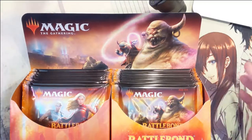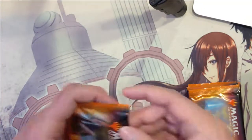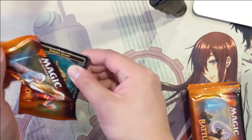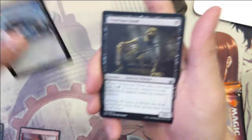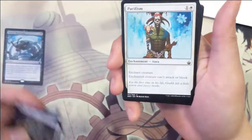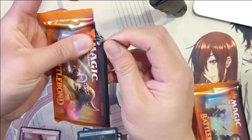Hey guys, it's Awana Turtle and today we're going to be continuing opening our box of Battle Bond. I'm going to jump into the second third and hope for some better pulls than the first third. The first third was definitely underwhelming — didn't really get anything crazy. We did get one mythic, but it wasn't the splash we were hoping for. We got a Melon, and then for commons, nothing special — Pacifism, remember that one.